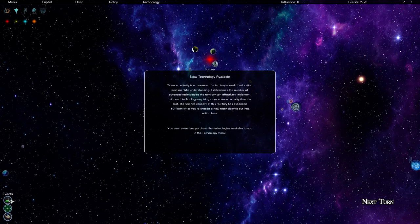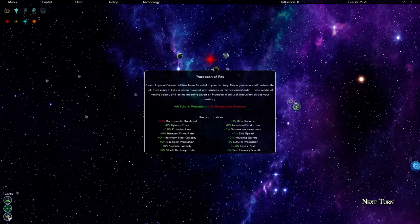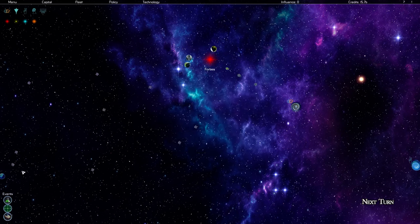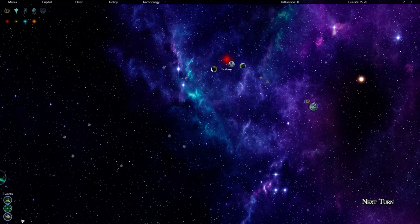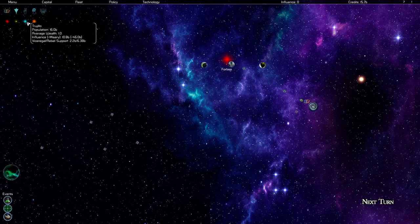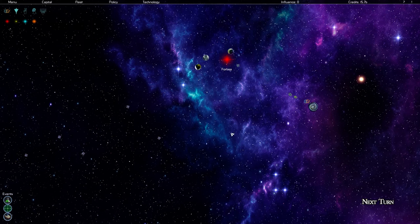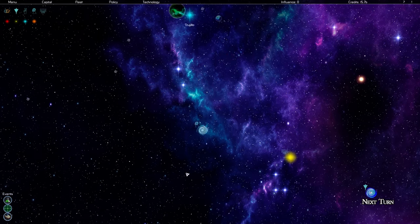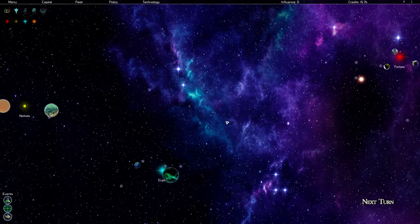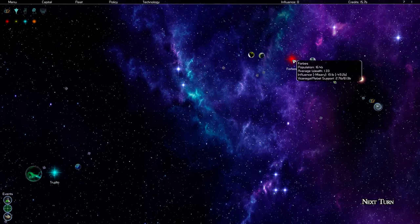In the bottom left-hand corner there are events that have come up — new technologies available, an objective list, and startup items. Once you hit the next turn button, new events will pop up. You can see the systems up here: Forbes, Nichols, Trigillo, and Walls. Mouse around your assignment to see what's around, then click into a system to explore it.